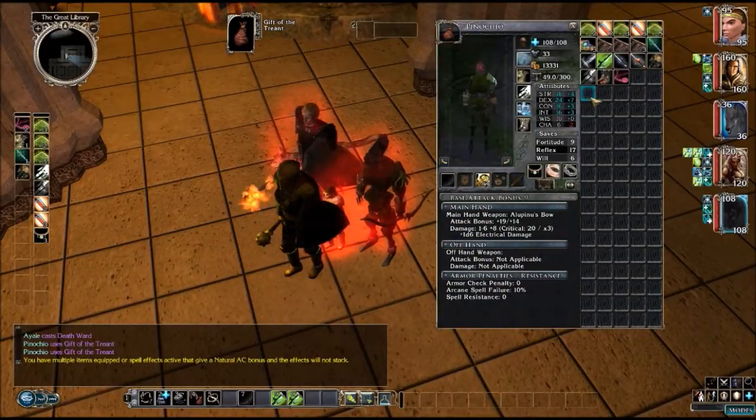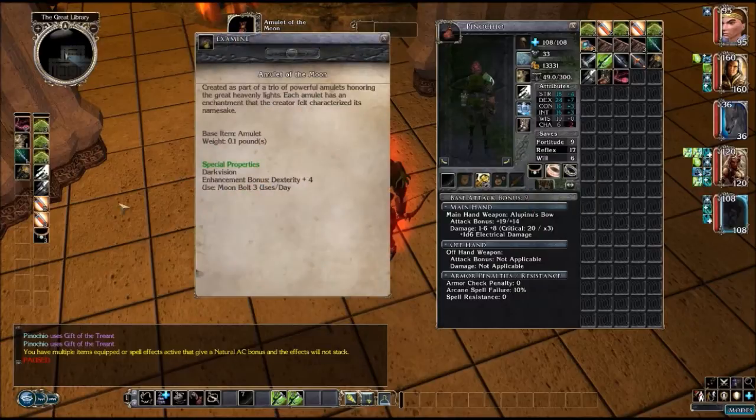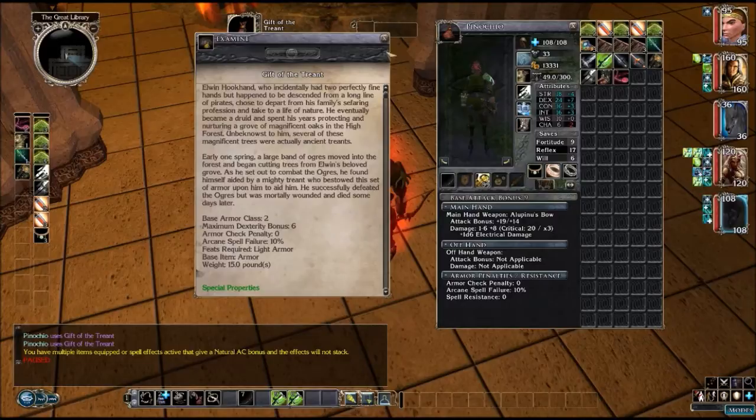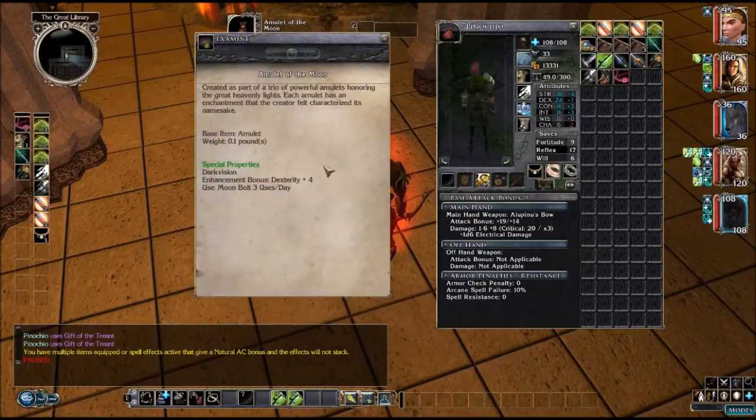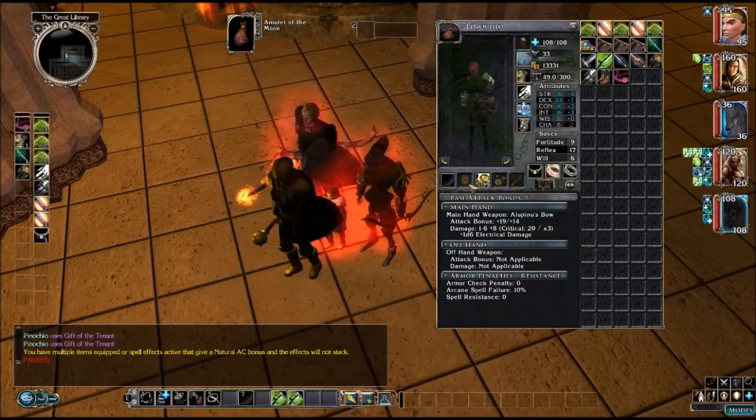We're back to show you the armor class bumps. I'm up to 33 for him now. Gave him an aura as well as mage armor, as well as activating his Gift of the Treant. I had Barkskin on him too. He does have the Amulet of the Moon equipped, so his dexterity is relatively high right now — so much so that his armor only allows six bonus dex, so we're actually losing a point. But I wanted it for the Moon Bolt — three uses per day, very big ticket item.